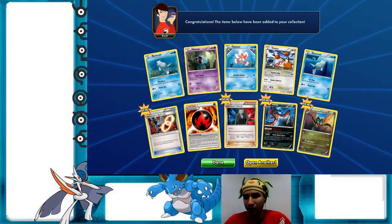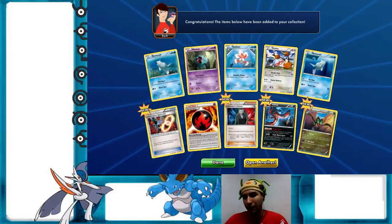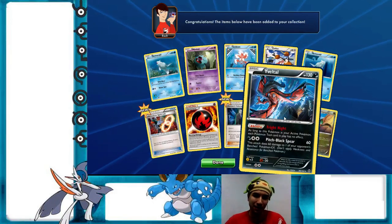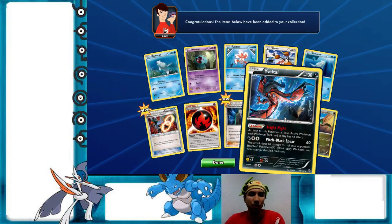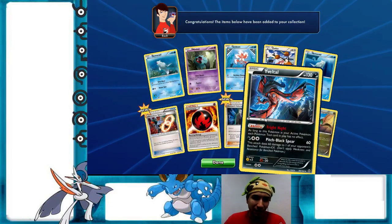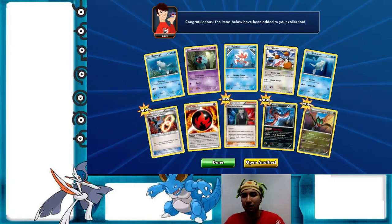Someone in chat says their friend runs a Pokémon league in Portland — I've been to like four different leagues in Portland: Epic Gaming, Guardian Games, the Round Table Pizza league. Yveltal — Pitch Black Sphere does 60 to one of your opponent's bench Pokémon EXs. I see some potential with this Yveltal, I don't know if it'll be tournament-winning but I like that it shuts down tools like Spirit Links. I see potential, I just don't 100% know how I'd use it in a deck, but I'd like to see it do some cool stuff.